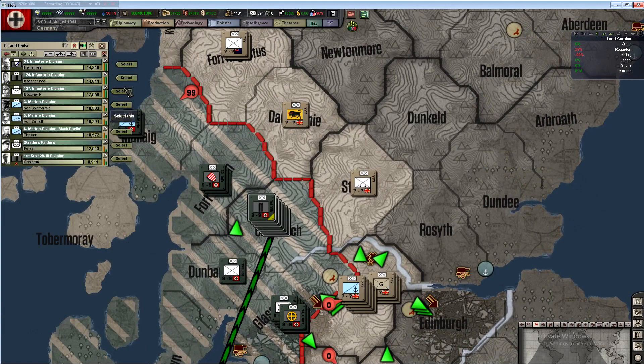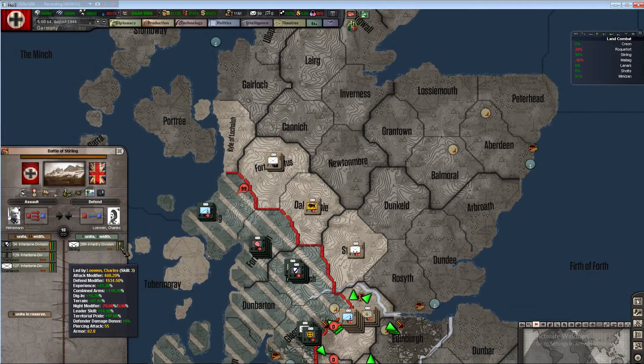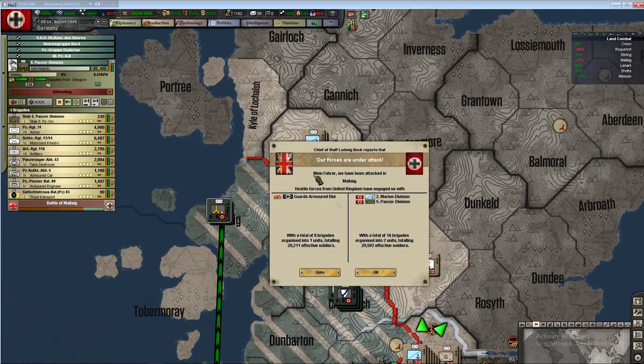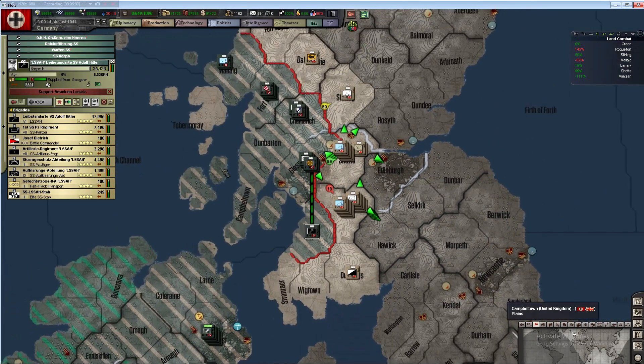Let's grab these fresh guys and throw them into this battle. We need a breakthrough in Sterling - that should make all the difference in the world. Now I've got tanks there, so support attack from the side - that should help.